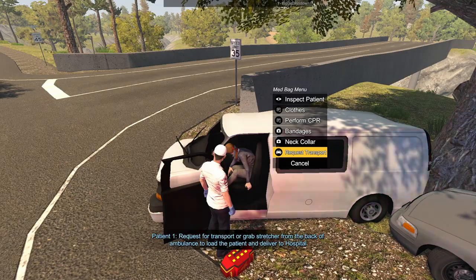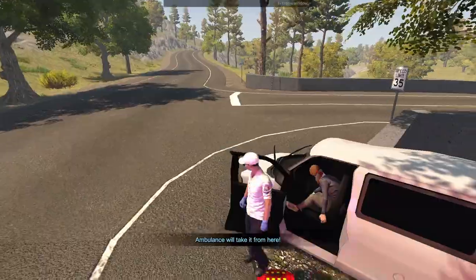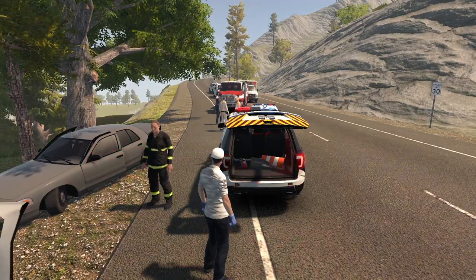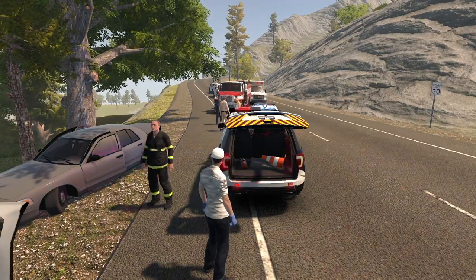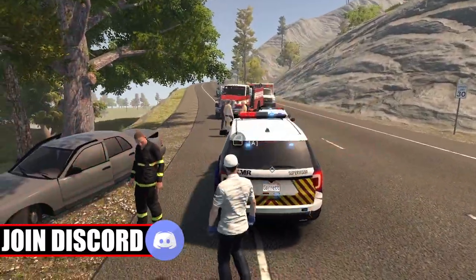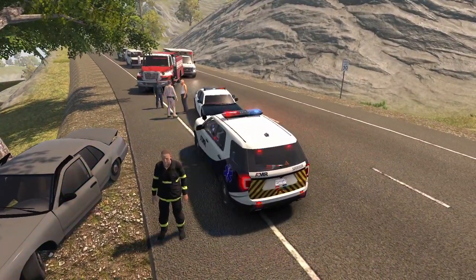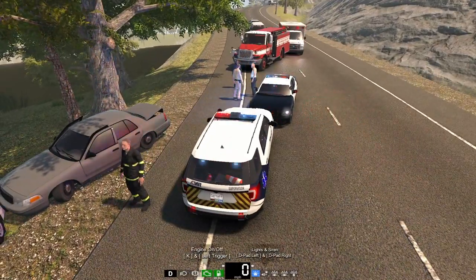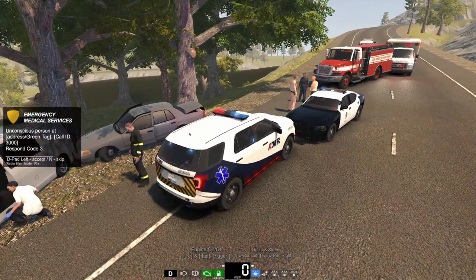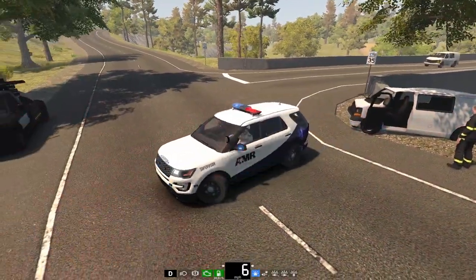So, neck collar on, and since we aren't driving the ambulance we are going to just request transport. There we go - ambulance is en route to our location. I think I hear them - yeah, they're just over there. They might have collided with the fire truck actually. They do not know how to drive. Let's pick up our medic bag. When they are close enough but unable to find a way over, they like to walk quite a distance. I'm going to go ahead and wait for the next call.